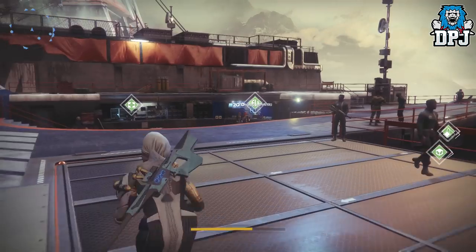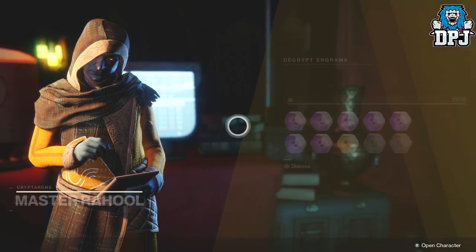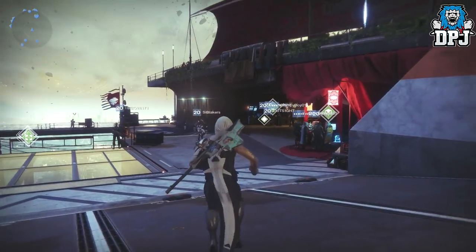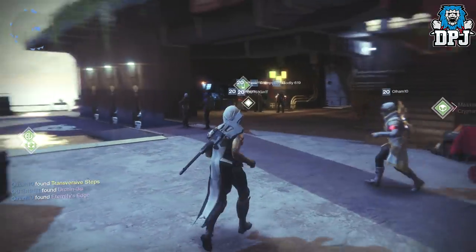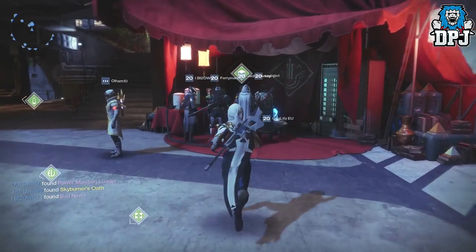Let's open the exotic and legendary engrams first because they're locked, and the items I can get from Benedict might drop higher power. After about 10 minutes of trying to reconnect after getting kicked, I finally got back in. The servers are so bad tonight — hopefully I won't get kicked again.